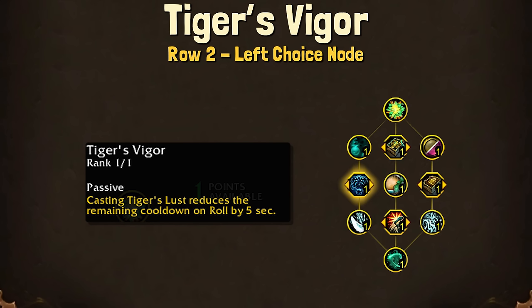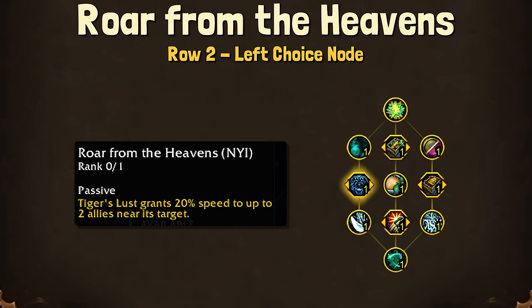For the second row left choice node, we have Tiger's Vigor — this is just general help with mobility, which I'll never say no to. And then for the choice node, we have Roar from the Heavens.